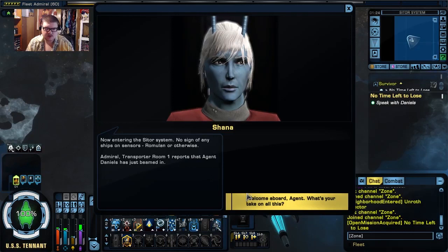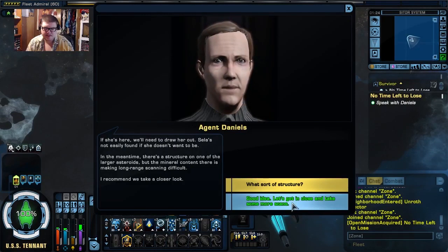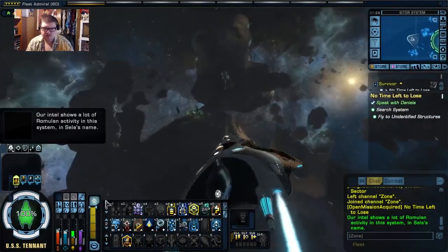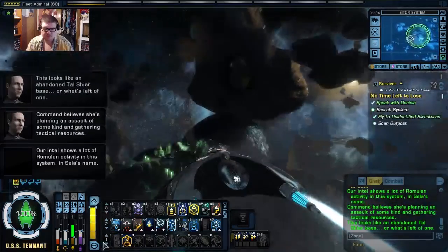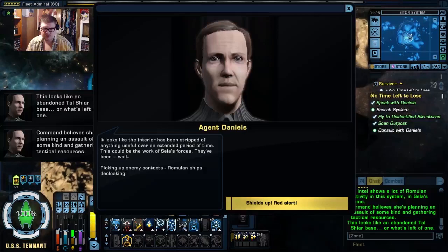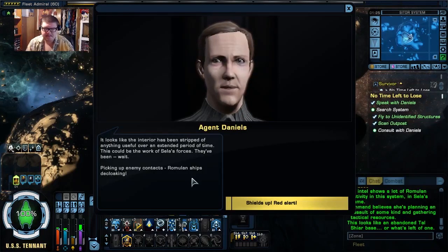Scanning the Scytor system. If she's here, we'll need to draw her out. Sela's not easily found if she doesn't want to be. There's a structure on one of the larger asteroids, but the mineral content there is making long-range scanning difficult. I recommend we take a closer look. Our intel shows a lot of Romulan activity in the system, in Sela's name. This looks like an abandoned Tal Shiar base. It looks like the interior has been stripped of anything useful over an extended period of time. This could be the work of Sela's forces.